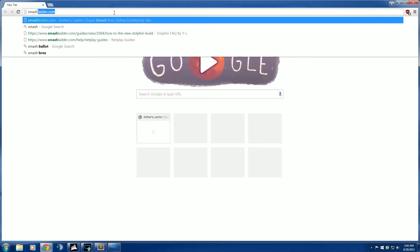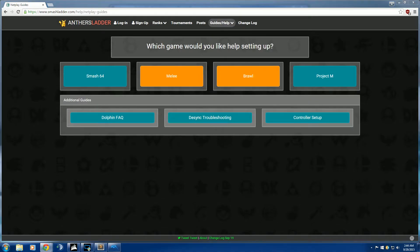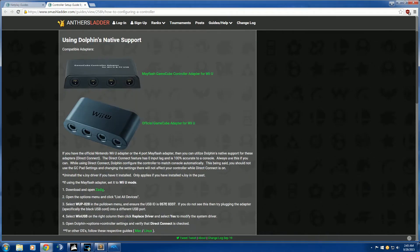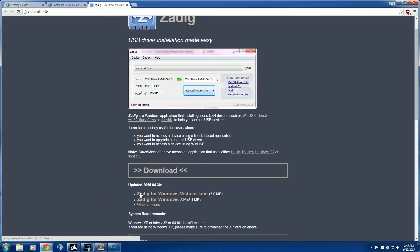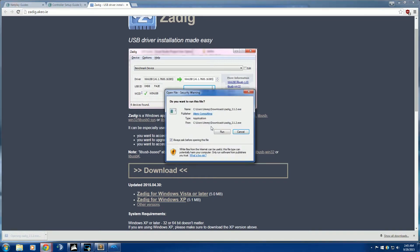To set up the adapter, open your browser again, go back to smashladder.com, and under the Guides and Help tab hit Netplay Guides. This time go to the bottom right corner and hit Controller Setup — you'll see those two adapters come up. Scroll down and find Zadig, and click on that green word. It should bring up a different page — click on Zadig for Windows Vista or later and once it downloads, open it up.